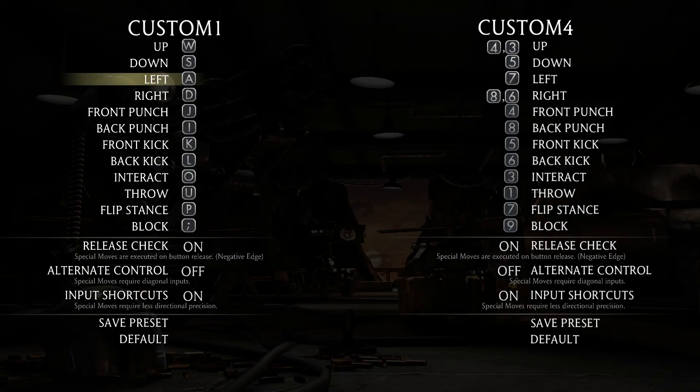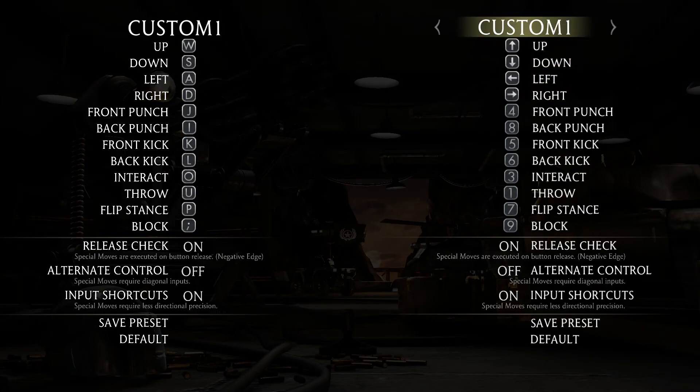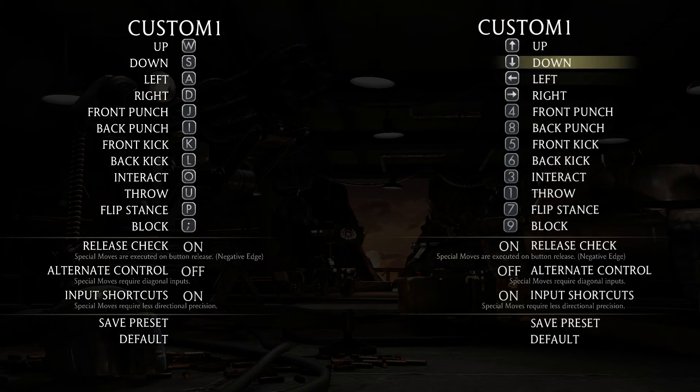Let's see — I still can't use the arrow keys. The reason why you can't use the arrow keys is because you need to deselect them from Custom 1, 2, 3, and 4. Every single one of these custom controls has to be deselected.